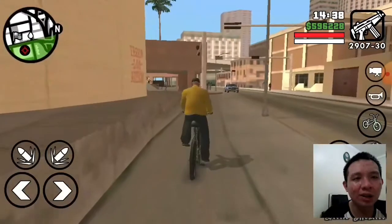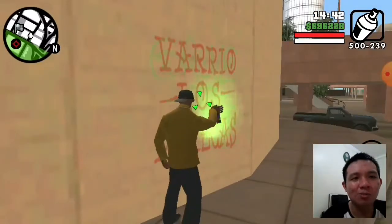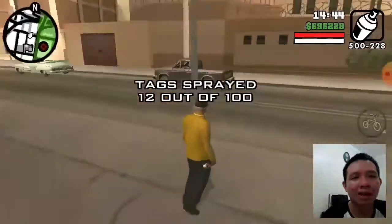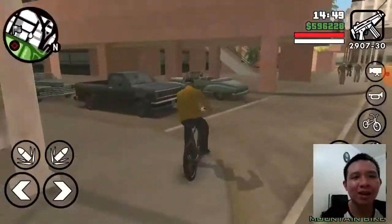Alright, so far so good members. Now we have to get off this spray tag — this is a really easy spot. Here we go, we got 12 out of 100, that's really nice and awesome.